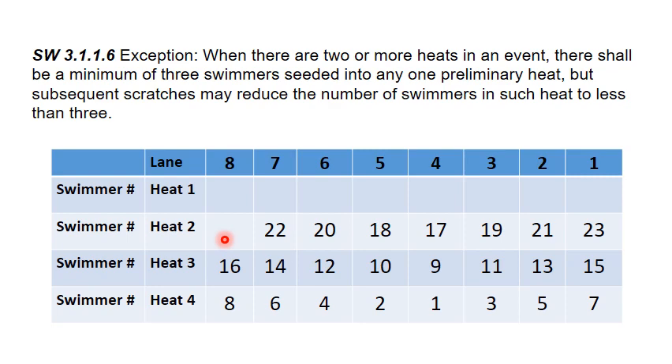Following our seating rules, swimmer 24 needs to be placed in lane 4 as the fastest of the three. Swimmer number 25 would then go into lane 5, on the left of swimmer 24, and swimmer number 26 would go in lane 3, on the right of swimmer number 24. This now completes our seating and is the correct seating for 26 swimmers in an 8-lane pool.